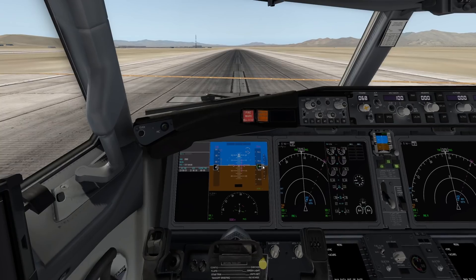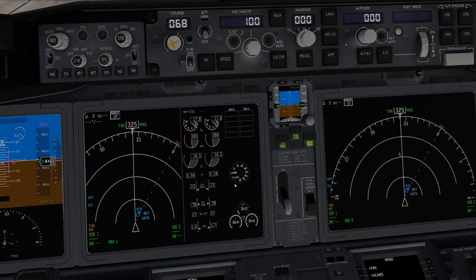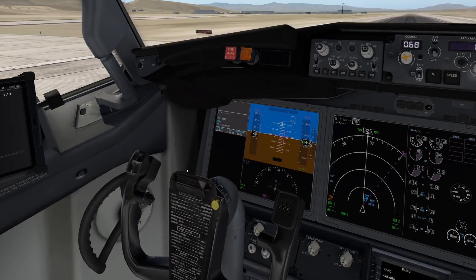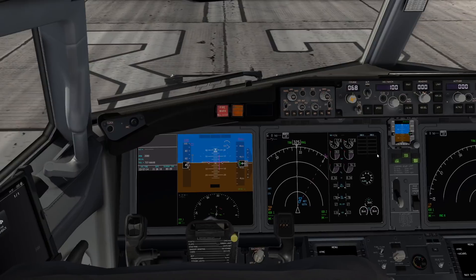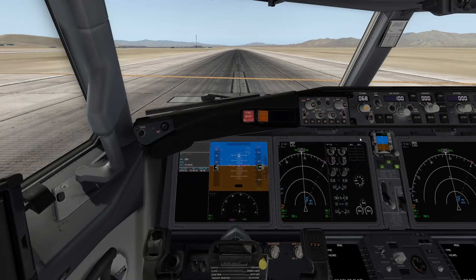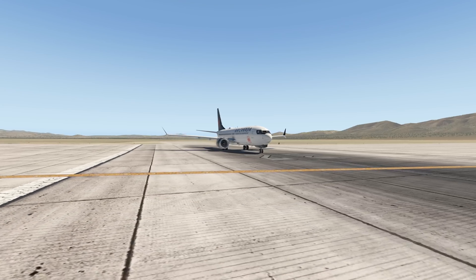The primary flight display and instrument panels changed as well — they're just bigger at this point. They don't show much more information, but they look more modern. This is from an earlier beta and the cockpit improved in newer versions. But let's go ahead and take off without any MCAS failures — pro pilots!